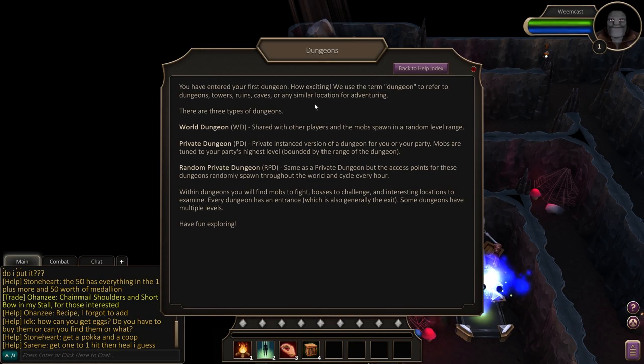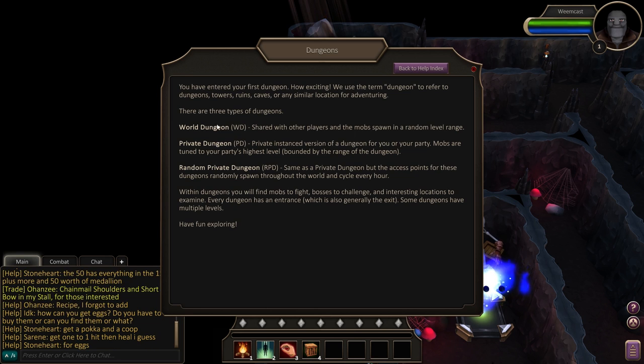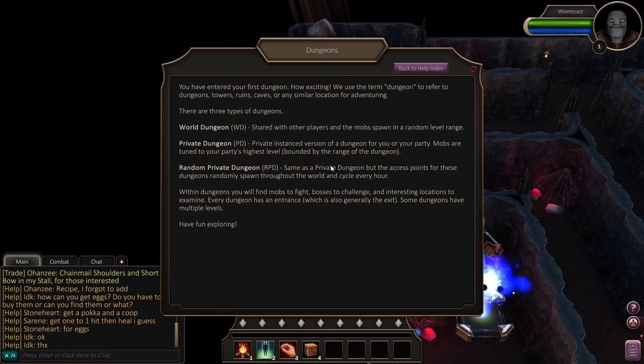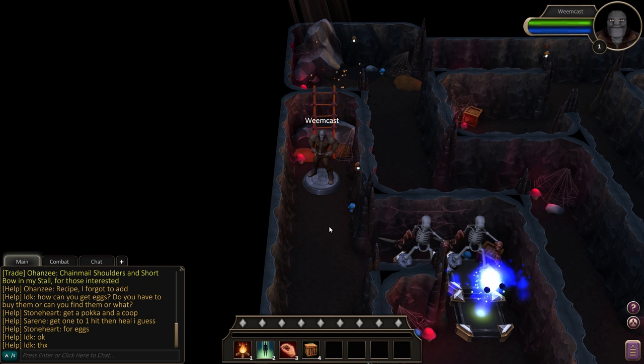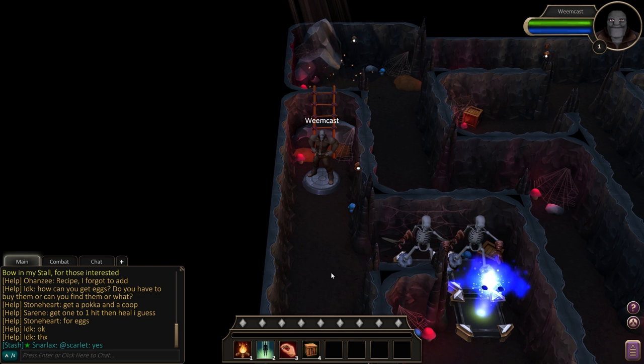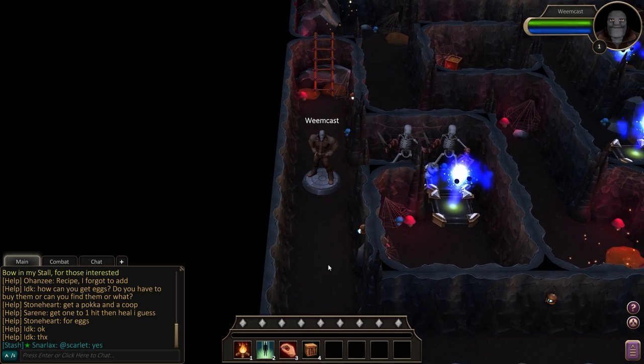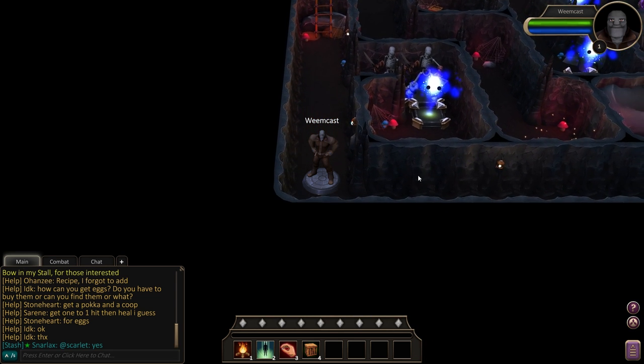I've jumped in here. We've got information about the three kinds of dungeons: a world dungeon which is shared, a private dungeon which is an instance dungeon, and then a random private which is an instance dungeon that can appear anywhere in the world randomly. We're going to move in and try to gather things. There's an encounter here. I believe this is Essence we want to gather in order to do some crafting. I'm just holding to kind of go down.